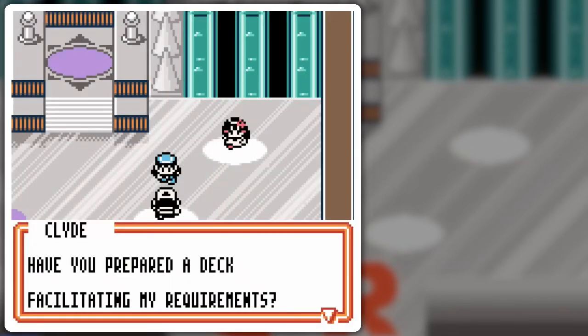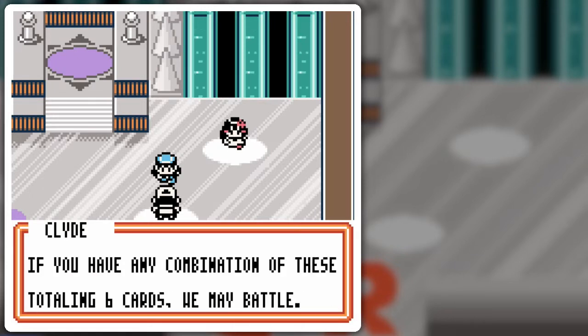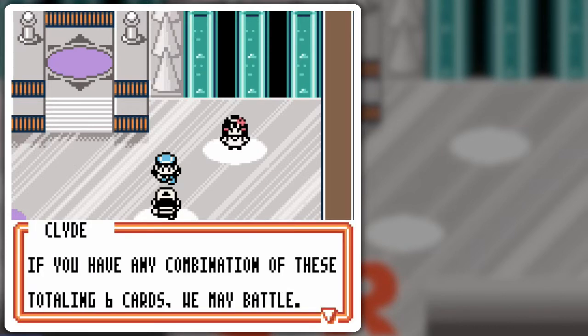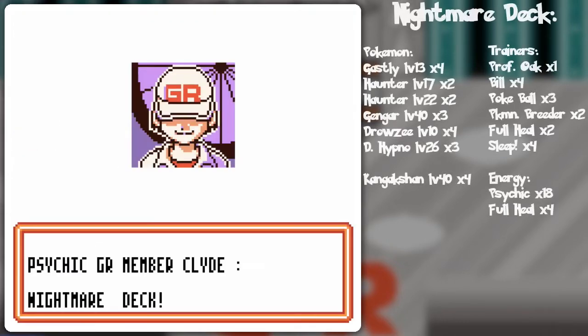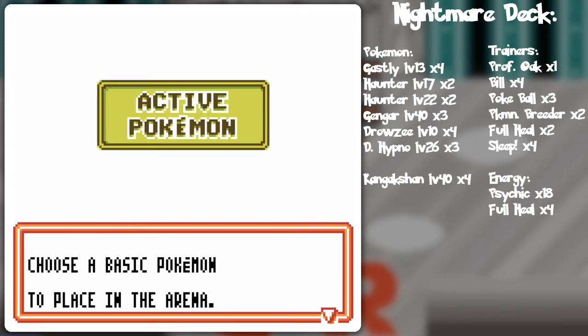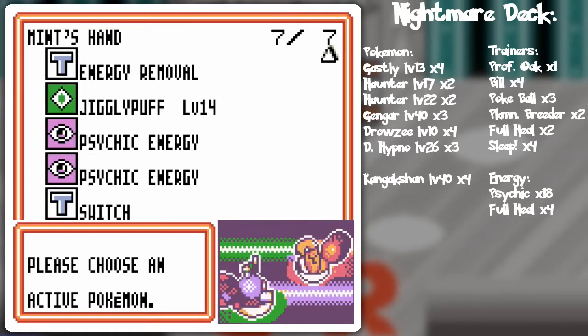Alright! Have you prepared a deck facilitating my requirements? Remember, I only duel decks with a total of six Ghastly and Haunter cards. If you have any combination of these six cards, we may battle. You've got a combination of the six cards I requested. Let's duel with four prize cards — shall we begin? The Nightmare deck!